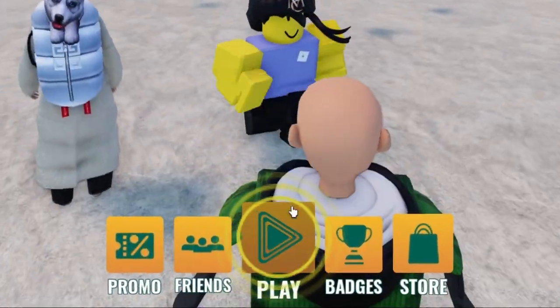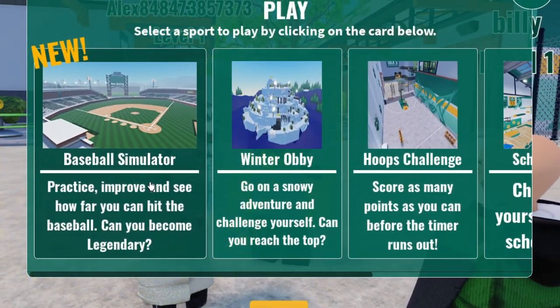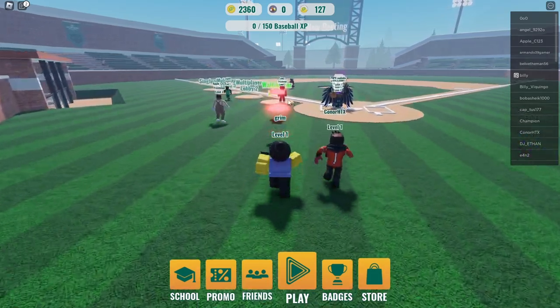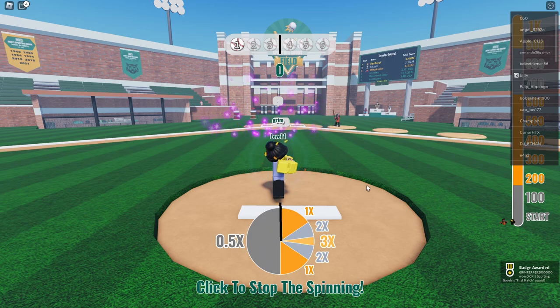Once you're in the game, look down and press play. You can see right here — Baseball Simulator. Just press up and you'll be teleported to the baseball simulator. Once you're in, go over here and queue up for multiplayer. You probably have to queue up with other people.